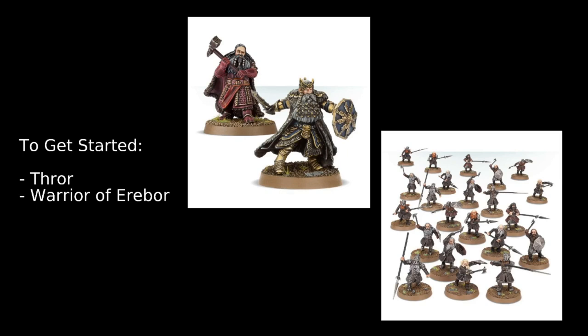For getting started, Warriors of Erebor are the place to begin — they're nice cheap troops, so you get more models on the table quickly. Warriors of Erebor have a solid stat line: Fight Value 5/4, Shoot 4+, Defense 6 going to 7 with shields, Strength 3, 1 attack, 1 wound, and Courage 4. They can be equipped with warhorns and banners, and have spears and shields as options. They're 8 points per model which is really nice.